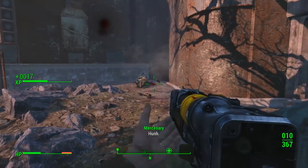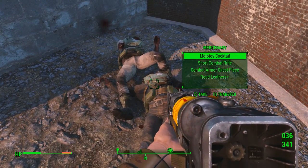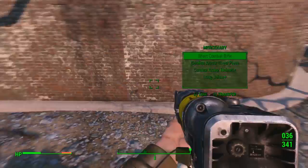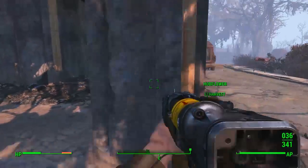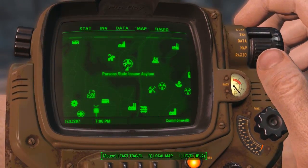This is part of a long running line of quests that get you into the Parsons State Insane Asylum, so it's very needed. To get into the Insane Asylum you need to be at least level 10 and then complete the side quest Special Delivery.